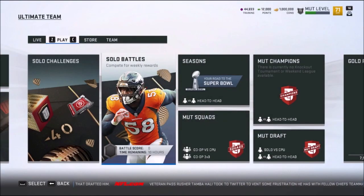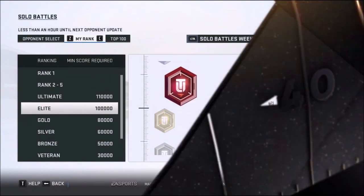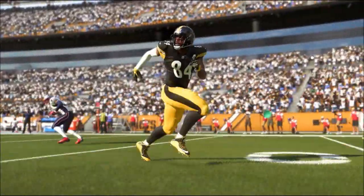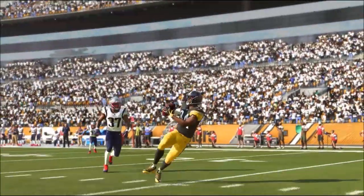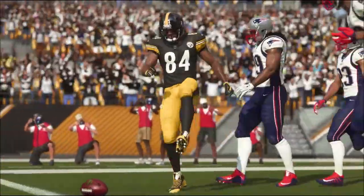Madden Ultimate Team returns with all new ways to take on the CPU. With solo battles, you will face off against CPU-controlled versions of other users' MUT teams. And with squads versus CPU, you and two friends can squad up and take on CPU opponents.